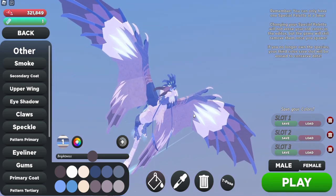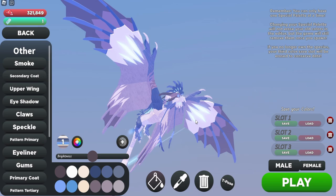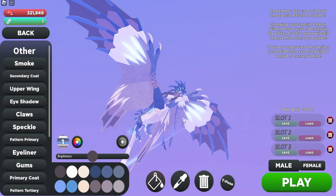This is the Aethera Lotus, and before we actually spawn in and showcase it and show its stats, I don't know if it's just me, but the face looks kind of goofy. I'm not even gonna lie.